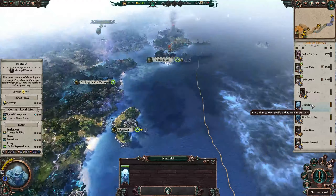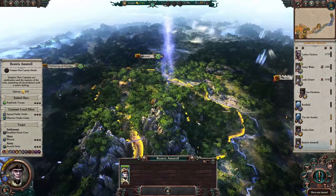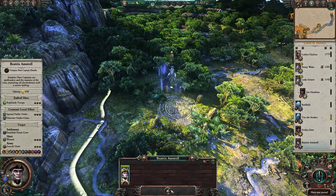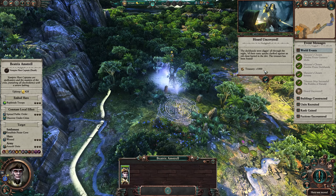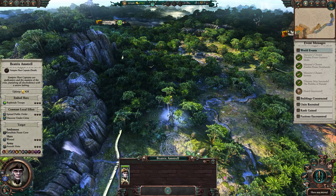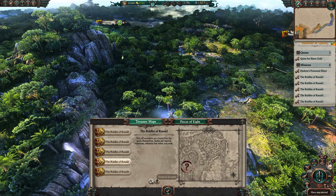Beatrice Amstrel should be able to get to this spot and start digging for treasure. Mission successful — a thousand gold. Not at all worth it considering her upkeep is 428. These are pitiful treasures, but it's extra money and we're clearing off the treasure maps. This is perfect actually because she needs to go back north anyway, and we'll have a look for whatever treasure is up there.